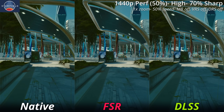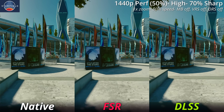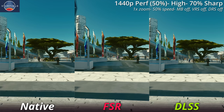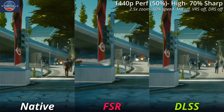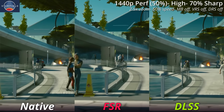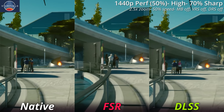I am aware this is very aggressive upscaling, but this is trying to show the visual differences in how each upscaler breaks down. You might have noticed that DLSS is looking quite different compared to FSR — DLSS looks significantly more stable, especially with the railings in the distance not nearly as jagged or aliased as in FSR.